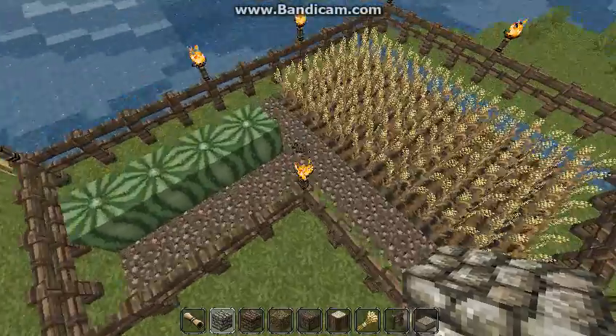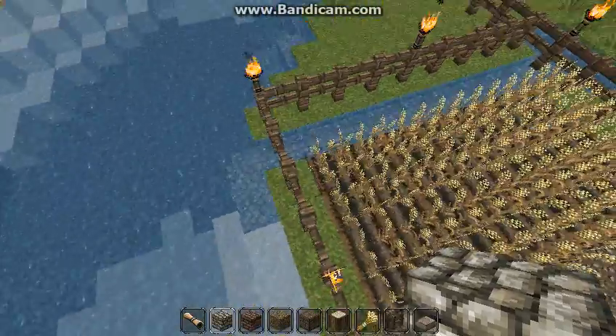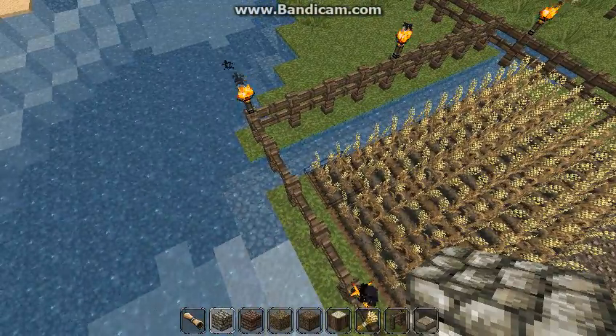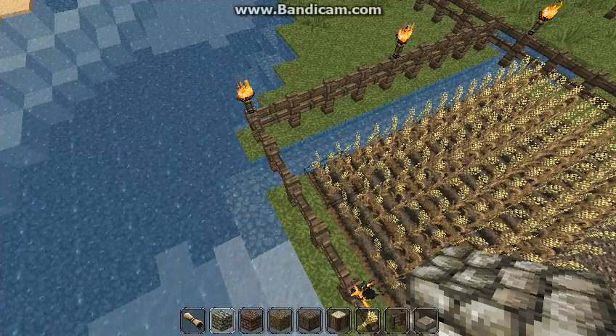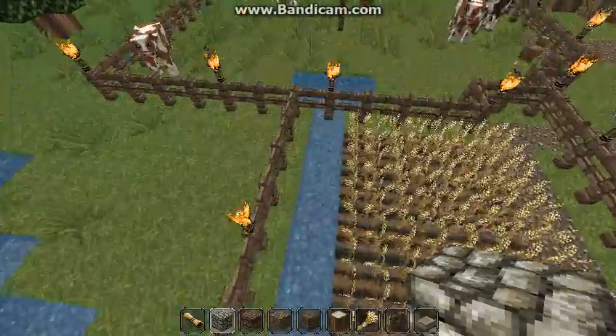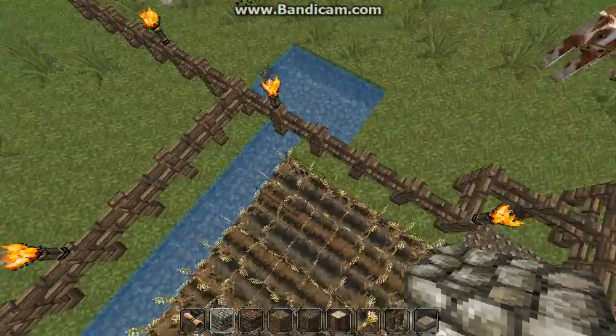Over here I made a small wheat farm with watermelon. This village doesn't really have a lot of iron, so it's not like they can just bucket water over to the farm. So what I did is I made a path from the river to the animals — that way they've got a source of water.